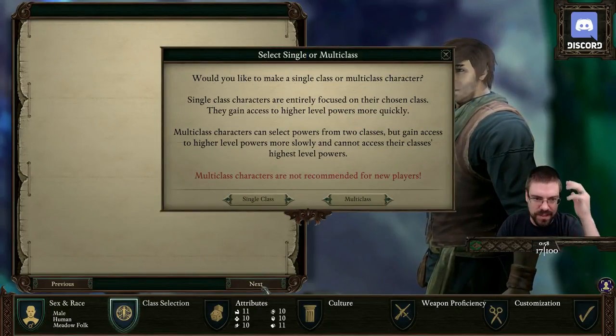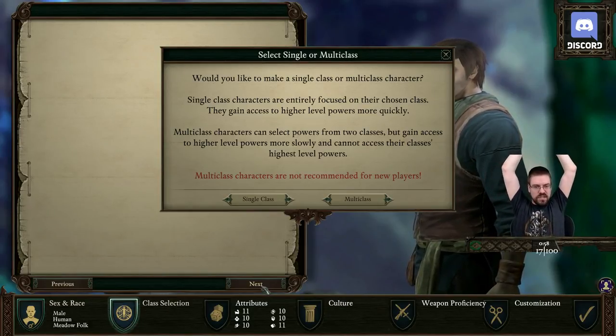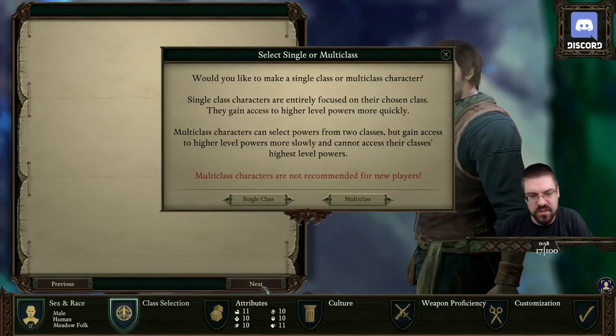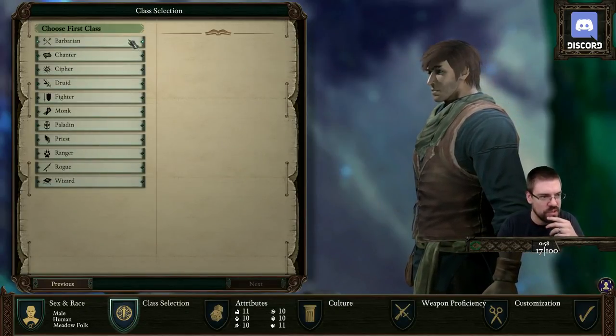I'd like to make a single class or multi-class. Single class characters are entirely focused on their chosen class — they gain access to higher level powers more quickly. Multi-class characters can select powers from two classes, but gain access to higher level powers more slowly and cannot access their class's highest level powers. Multi-class characters are not recommended for new players. Let's look at single class first.